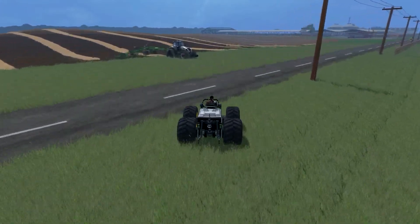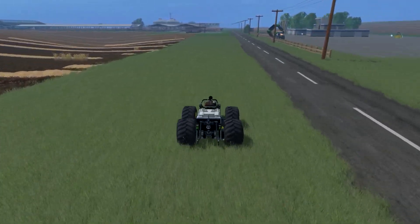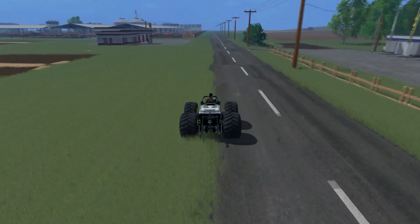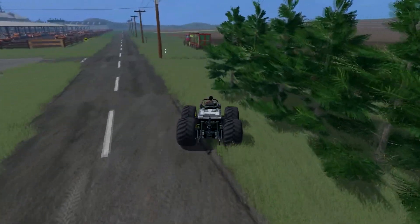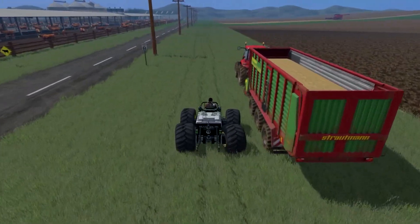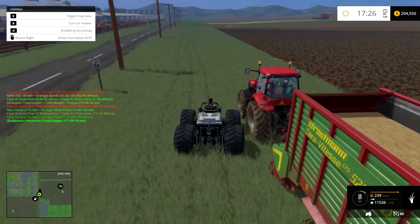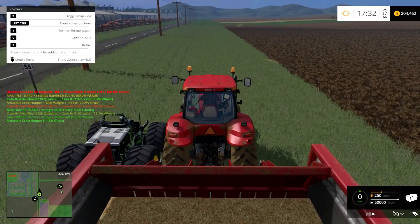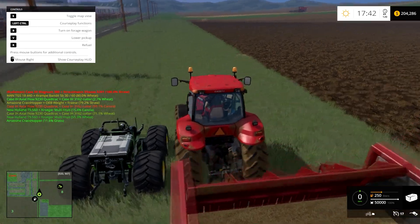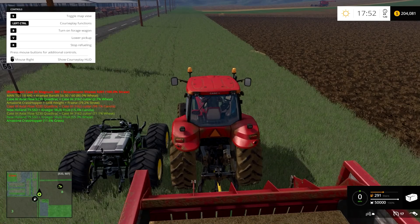If you drive it next to a piece of equipment that needs fuel — let me turn my HUDs on — and you'll notice the little fuel icon. This little bugger will refuel my tractor.